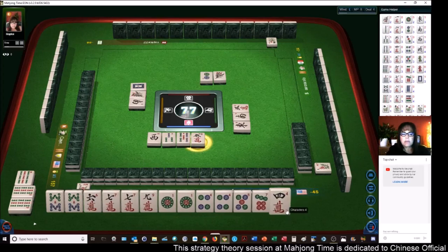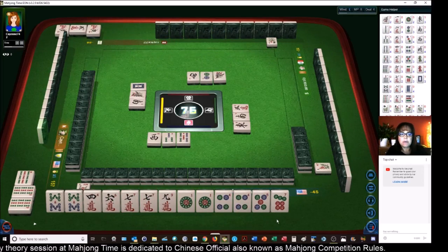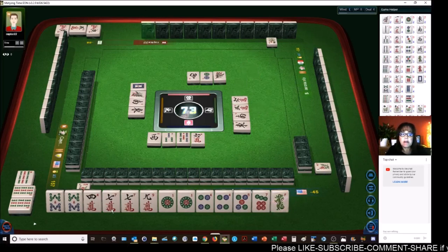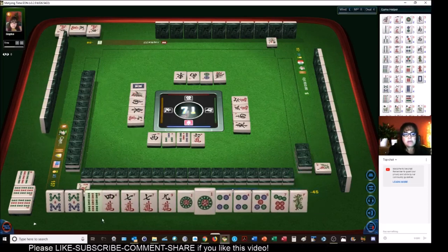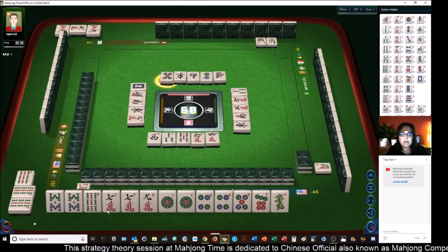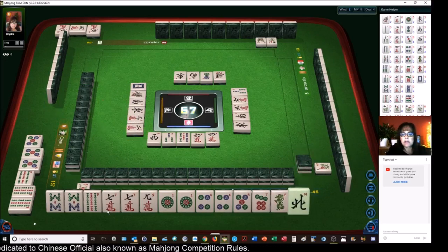We have all pung, terminal pung, no honors — let's get rid of the five crack. We'll work from the inside out because the four-five-six are more efficient, and people might tend to keep those if they're working on chows anyway. Let's get rid of the six crack — we're ready to pung. We wanted no honors unless we pair up that dragon, because any dragon pung is two points. Nine characters. Terminals can bring value — let's get rid of the four. If you pair up and pung a terminal, that's a point. Three bamboo — we'll keep terminals.